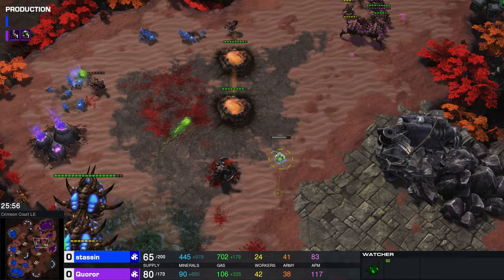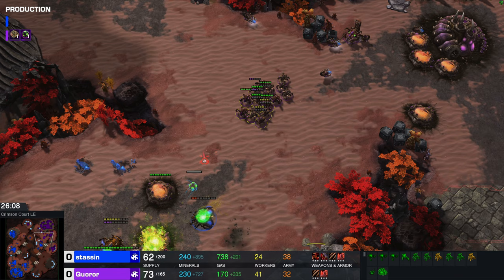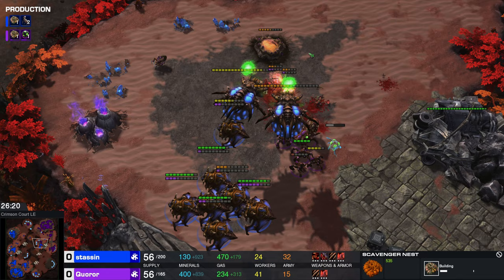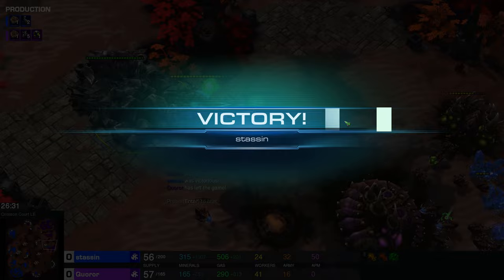We have another Watcher right here just chilling in the middle of the map, getting a good view of everything. And it's cloaked by the way — so unless there's some detection or splash damage, it is chilling. Karor slowly getting pushed back home. He has an expansion coming up on the left hand side of the map, previously where Stassen's base was. He has 24 workers to 41, and Stassen does have a lot more mining going on. Karor, if he's playing efficiently, could win this game — but he decides to throw out the GG.